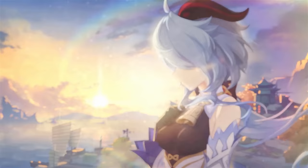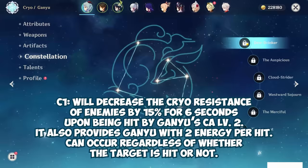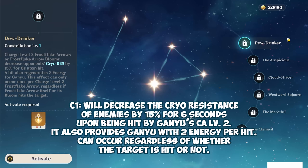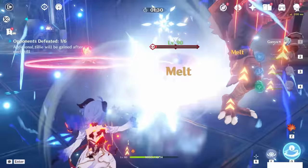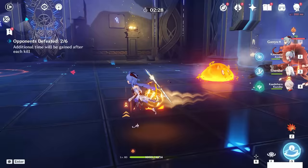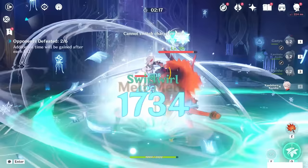Ganyu's constellations — her second best constellation, C1, adds decent value, simply a DPS increase for Ganyu herself and also lowers her already dirt-low energy recharge requirements to the point where you barely need to run any. Overall a solid C1, a luxury upgrade to the DPS if anyone decides they really want that upgrade. Though it does not fix any flaws of her kit, as at C0 Ganyu is already complete. Do note that this constellation is essentially useless if you only play Ganyu as a burst support.